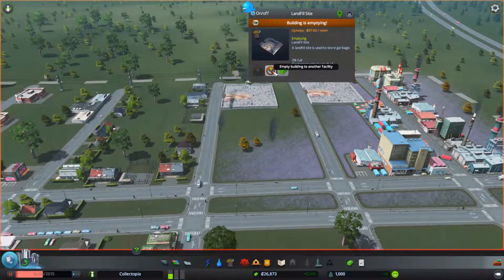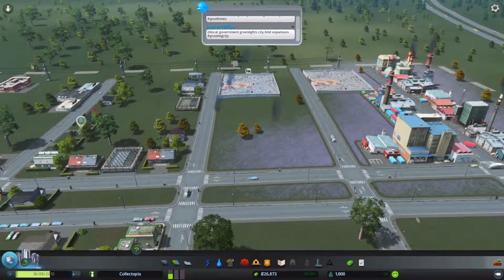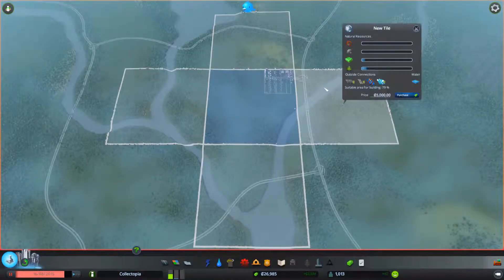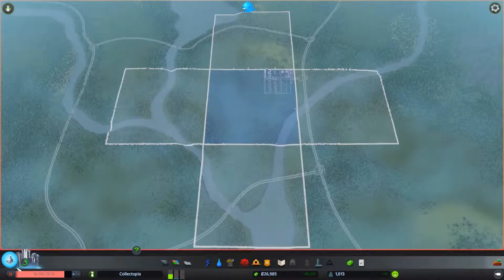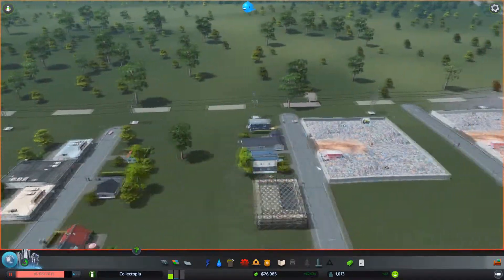Empty building — okay, this should empty the building. City limits expansion: we can now buy those areas and expand our city that way. This is great — this is exactly what SimCity lacked in massive amounts.